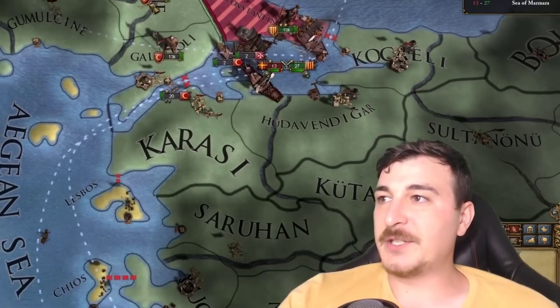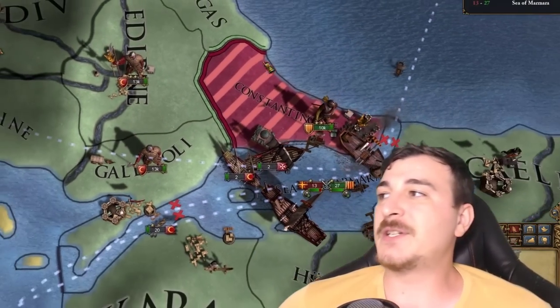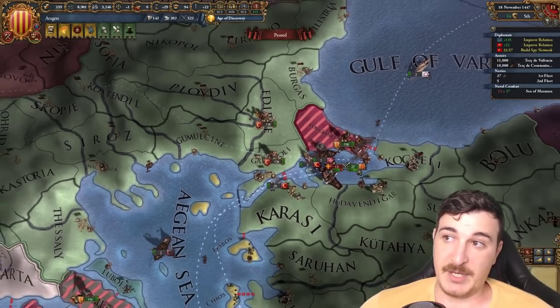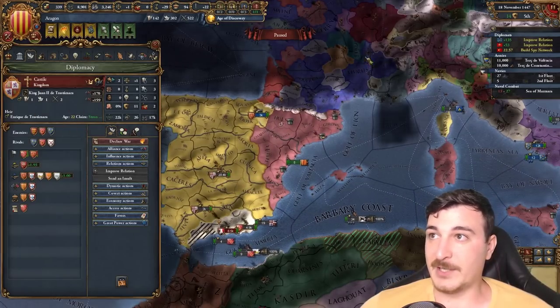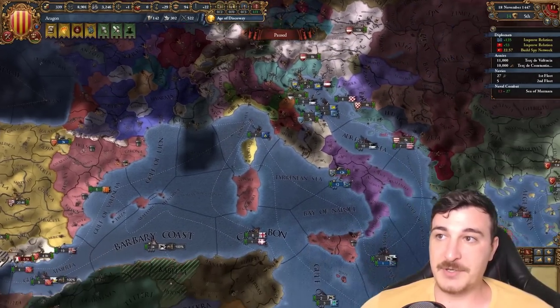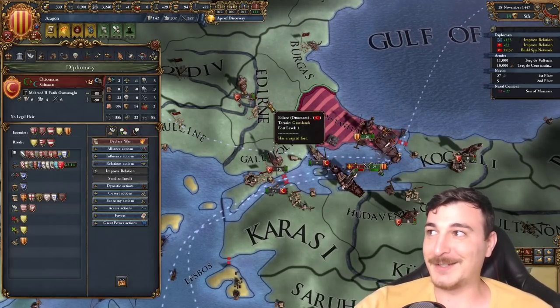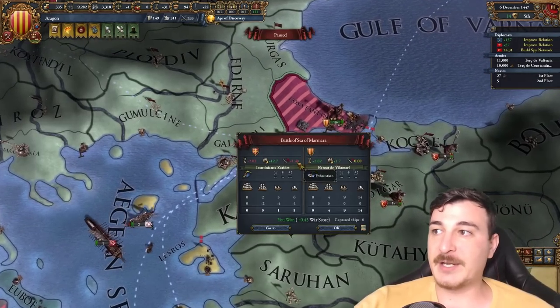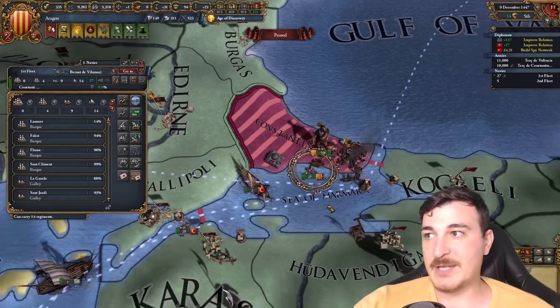This video was brought to you by coffee, made by my wife. We now have two options: we can wait until the Ottomans attack the Byzantines — which is the good outcome, because then we can call in our allies, namely the Castilians, Venetians, and Austrians, making it extremely easy to defend against the Ottomans. But it can take a while. In my trial runs they attacked by 1447, but it hasn't happened yet.